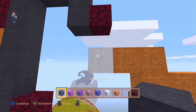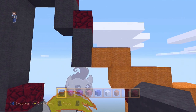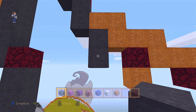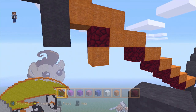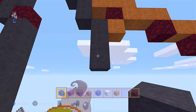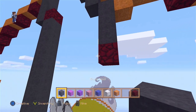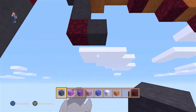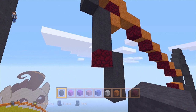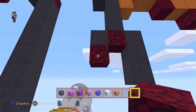Nether, two blocks going down — it should connect to the snow. Please remove it. Now underneath the orange we're placing two blocks going down. Now on the right with the orange we're placing three blocks going down. Nether, three blocks going down. Now let's go back to the nether. Right here we're placing one block. Nether.